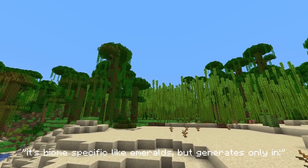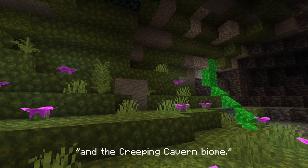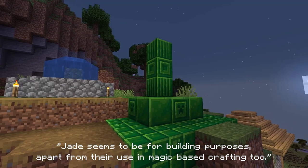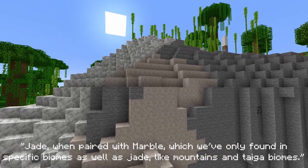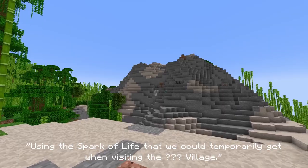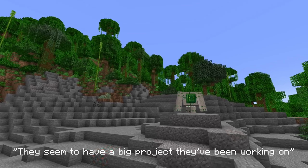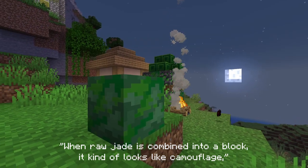Jade is biome-specific, like emeralds, but generates only in jungle biomes, badland biomes, mountainous biomes, the deep dark, and the Creeping Cavern biome. Jade seems to be for building purposes, apart from its use in magic-based crafting. Jade, when paired with marble — which we've only found in specific biomes like mountains and taiga biomes — using the spark of life that we could temporarily get when visiting the Wairo village, lent to us by the golem smith there. They seem to have a big project they've been working on, calling it the furnace. When raw jade is combined into a block, it kind of looks like camouflage — pretty weird stuff.